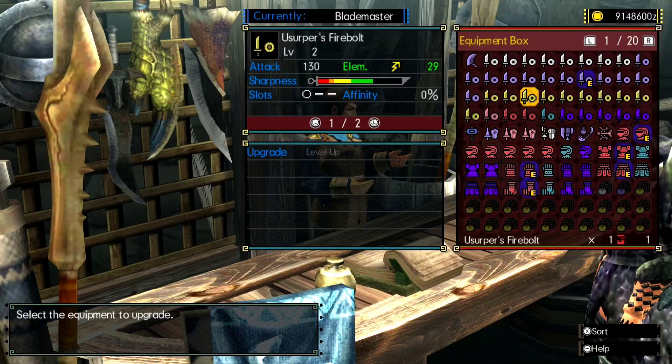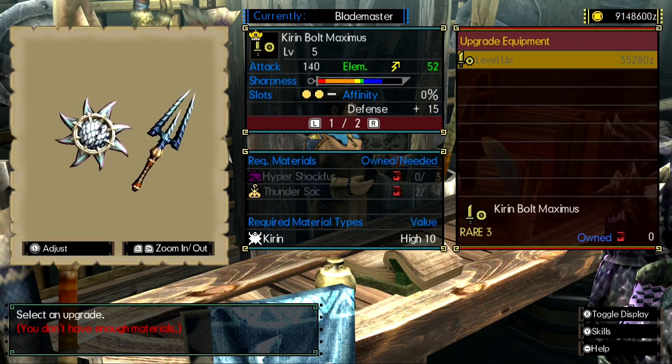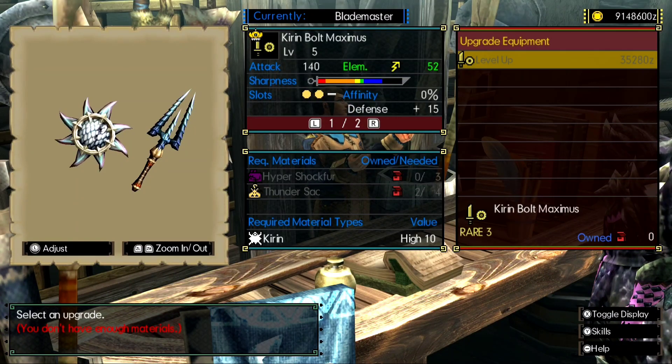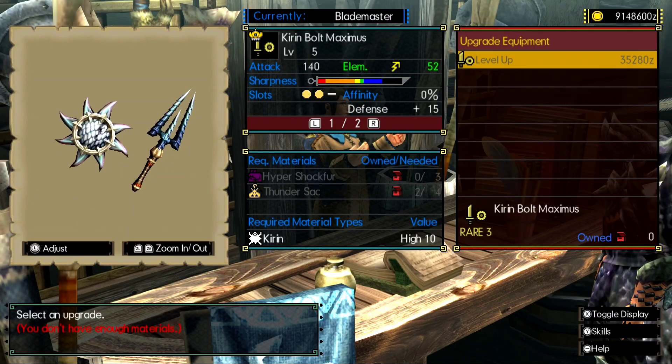But that aside, the next weapon that I actually want to upgrade is definitely this one over here. I need Hyper Shock Fur, which I can get from Mr. Hyper Zinogre. Zinogre, not really that much of a hard monster to fight, but again, Hyper, so.